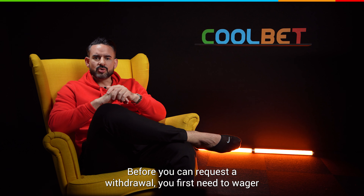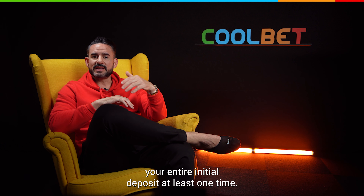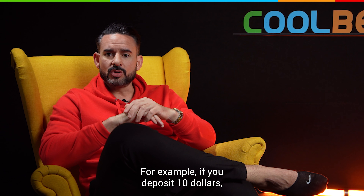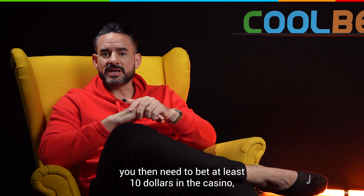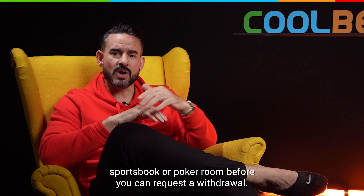Before you can request a withdrawal, you first need to wager your entire initial deposit at least one time. For example, if you deposit $10, you then need to bet at least $10 in the casino, sportsbook, or poker room before you can request a withdrawal.